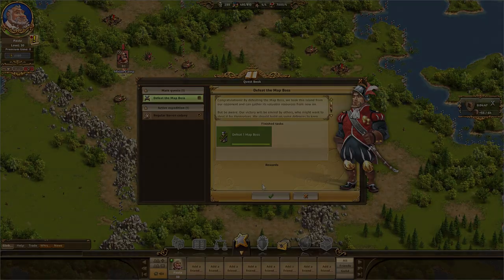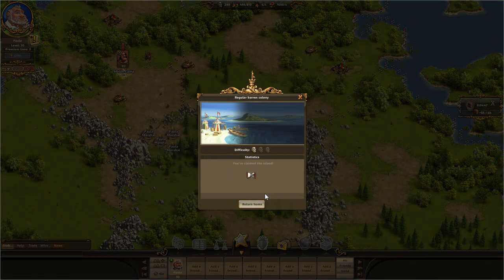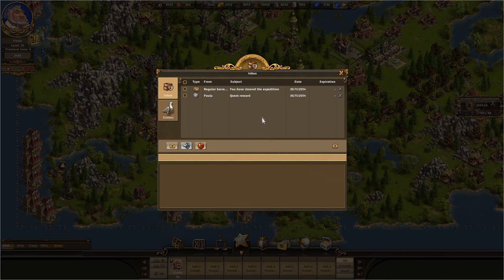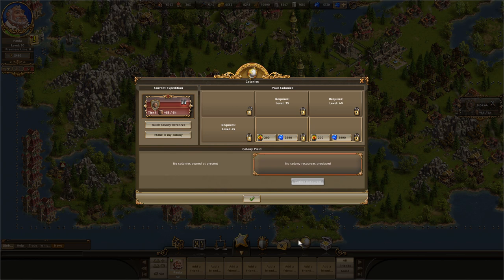Once the entire map has been captured and you have confirmed your victory with the quest, a new window will appear to display the results of the expedition. You will immediately return to your own island by clicking Return Home. The rewards from your arduous battles will be waiting for you when you arrive on the island — you will find them in your mail. Click the New Colony button to access the colony menu, where you can make the expedition your own colony.